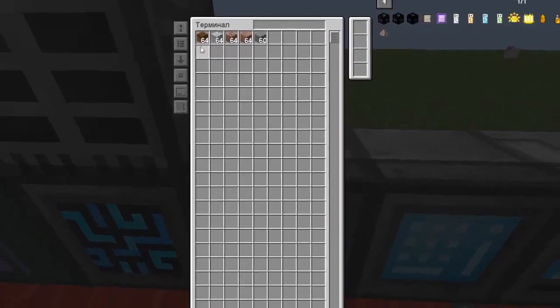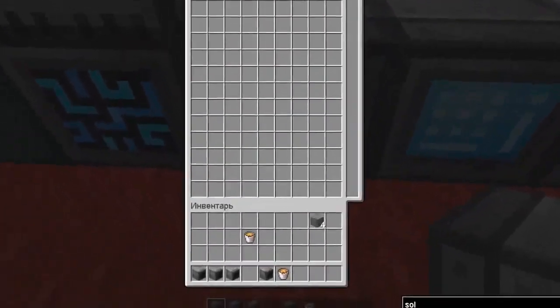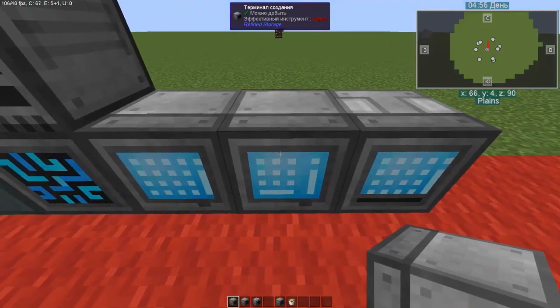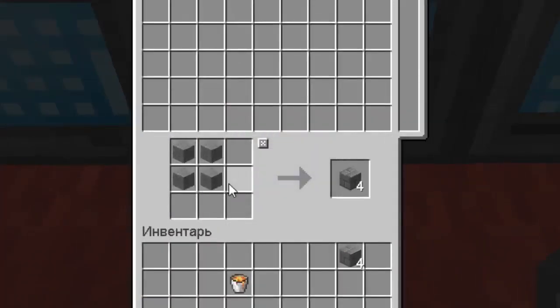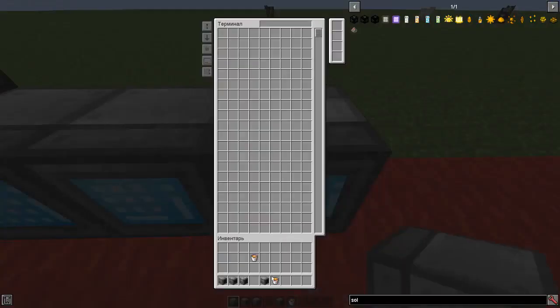They allow you to interact with things inside your system. The first of them is the standard terminal, which allows you to simply put items into the system and get them out. The second one is the crafting terminal, which also allows you to craft items inside the system itself, since it has a crafting window. The third terminal is the liquid terminal, which allows you to work with liquids — store them and retrieve them.